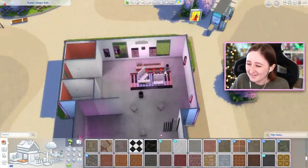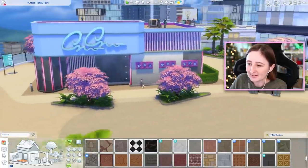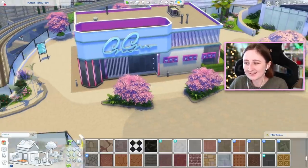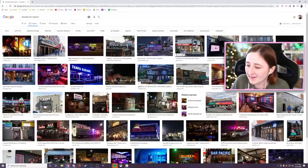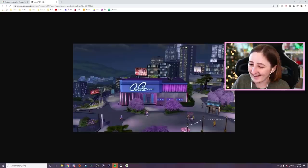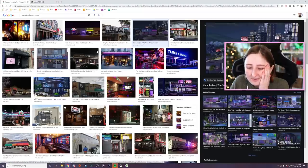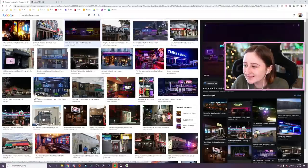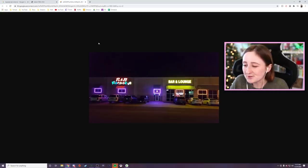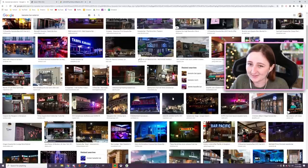Maybe we should work on the exterior, and then we can redo the floor plan once we figure out how we need to change the exterior. I Googled karaoke bar exterior and look - the Planet Honeypop one comes up. That's not helpful, I know what this one looks like. I find it so hard to build community lots in The Sims because in real life, a lot of buildings do just look like this. There's not a lot of reference you can go off of, unfortunately.